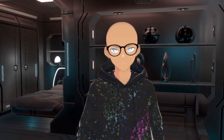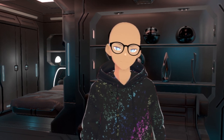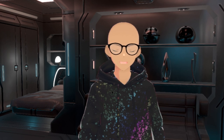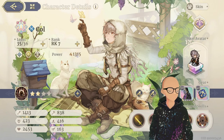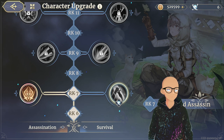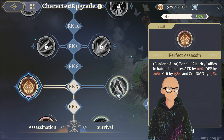Leader auras are probably the most important skill throughout the game. When you're in your ranks and you hit level 35 in your voyager, you can unlock your rank 7 skills. When you unlock your rank 7 skills, some characters have leader auras — not all of them do, but a good majority of them do, even in the current build.